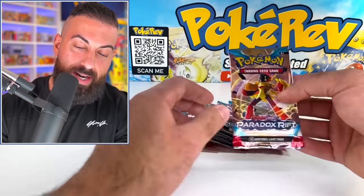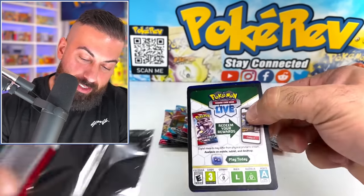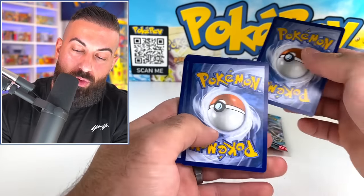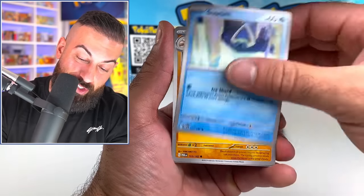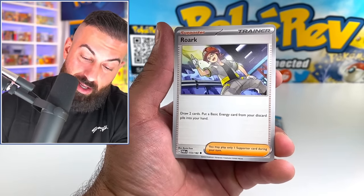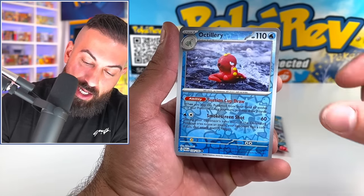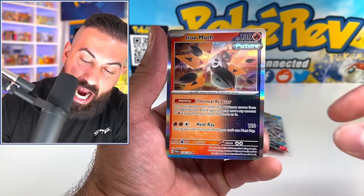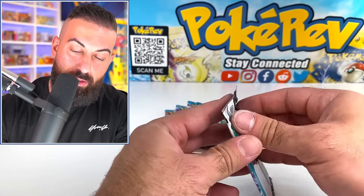We got that card and now we're going to open up our nine booster packs, then move into the next ETB for the brand new set Paradox Rift. Let's go — it's just literally one card per pack now. Let's see if we can get some big hits. We got Trubbish, Octillery, we got the Iron Moth future card — very cool. I said it earlier in the other video opening the two booster boxes if you missed that — check it out, I'll link it down below in the description, it was yesterday's video.